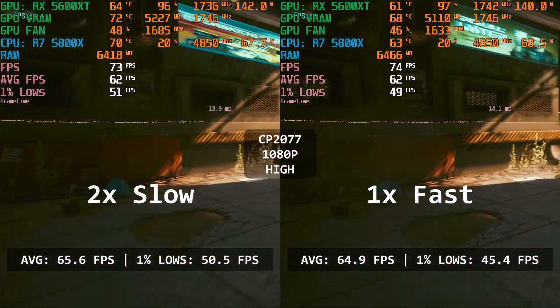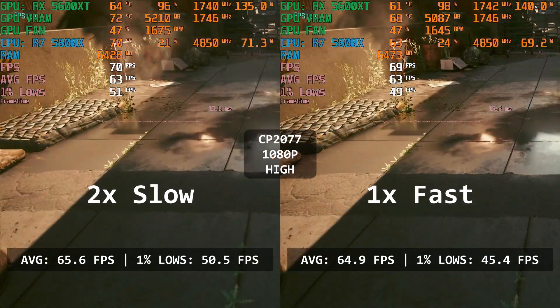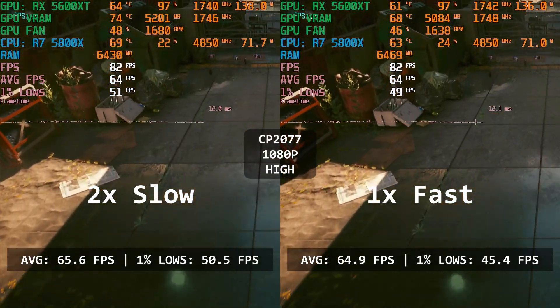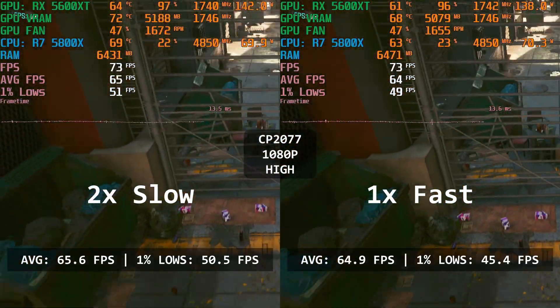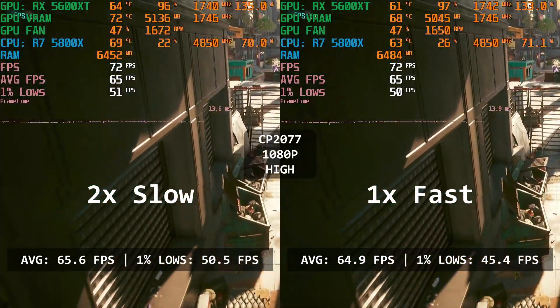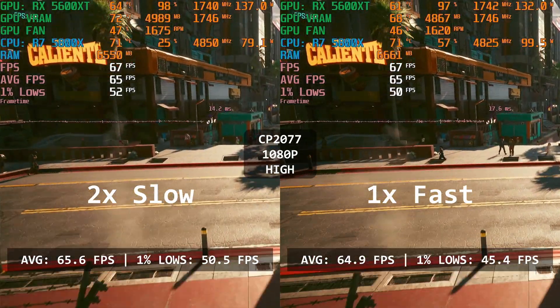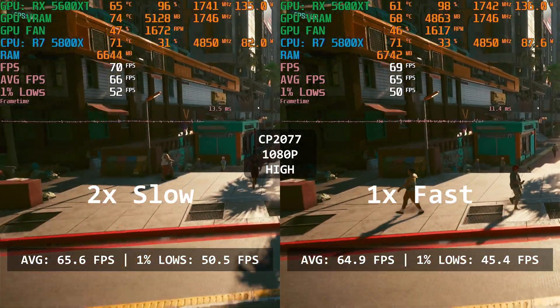Well, who would've guessed — exactly the same trend continues. The FPS is 65.6 for the dual-channel average and 64.9 for the single RAM. And for the 1% lows, it's 58.5 and 45.4 respectively. No surprises here — I think you already know who won.